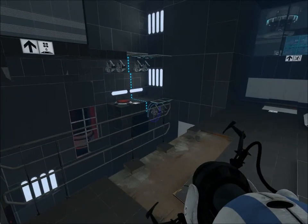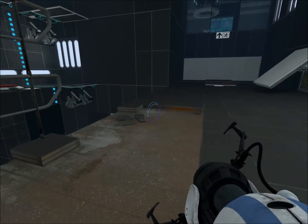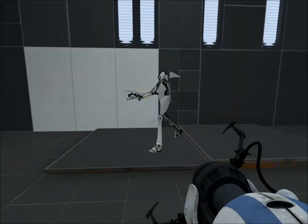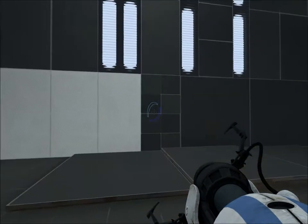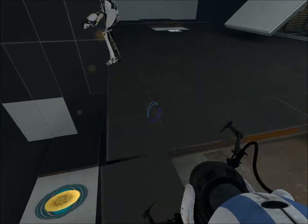This next test involves the Aperture Science aerial faceplate. It was part of an initiative to investigate how well test subjects could solve problems when they were catapulted into space. Results were highly imperative — they could not. Good luck.